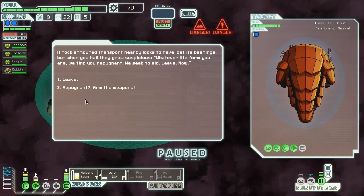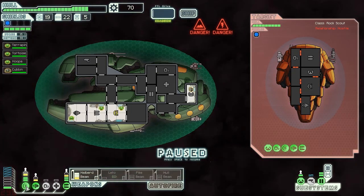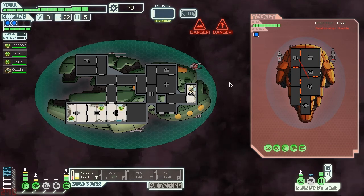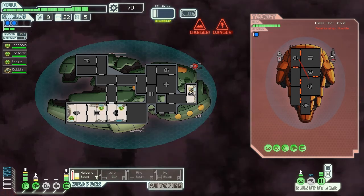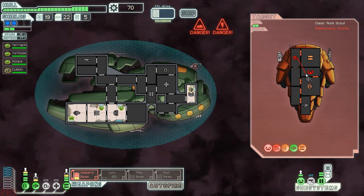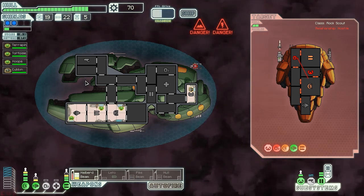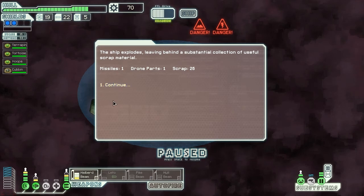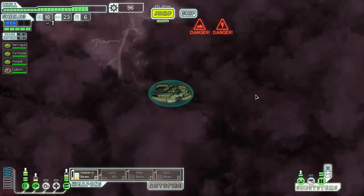Oh no, a plasma storm. Some rock people call us repugnant — you don't tell me I'm repugnant. We tell you that you rock people are repugnant. Ready to get a laser across the face. These heavy plasma weapons are doing extra damage to my shields. Let's keep blasting away. My shields should still be up... and now they're dead. That's what you get for calling us repugnant — your bloated corpse in the cold void of space, that's repugnant.